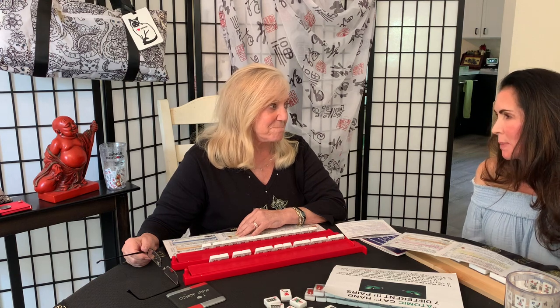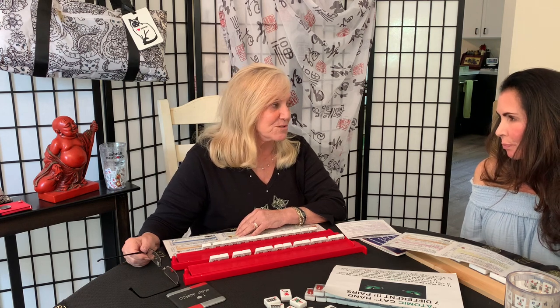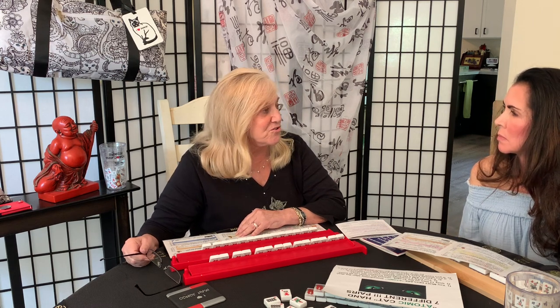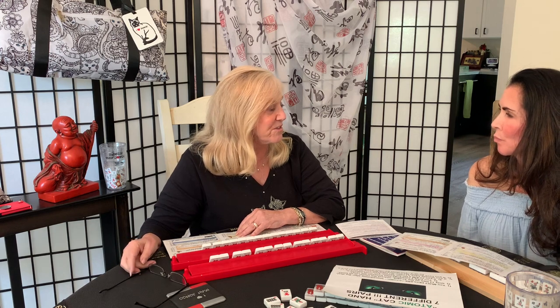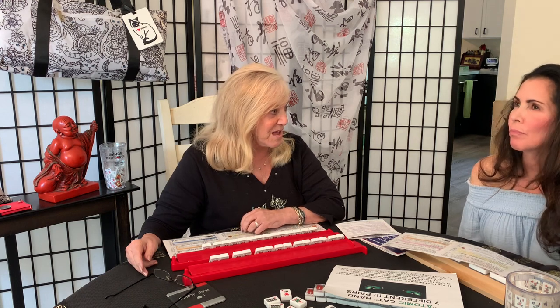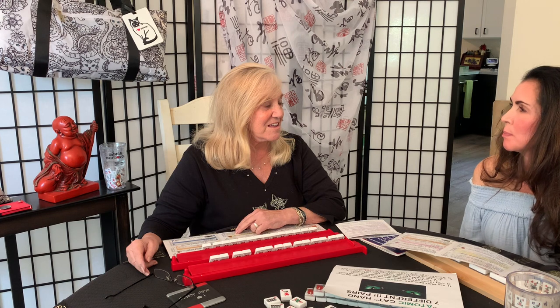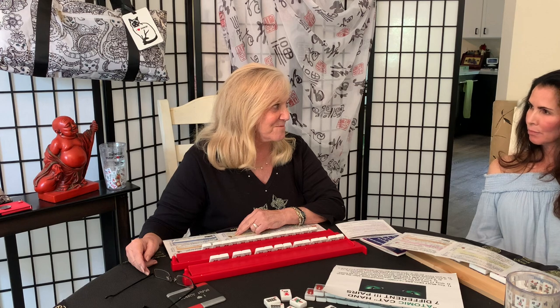Now let's talk about Siamese. How do I play Atomic in Siamese? You're now sitting with 27 or 28 tiles and you see you have 13 or 14 individual pairs — what a great hand! It's worth extra points, which converts to extra money if you're playing with a pot. You must announce it right after the deal.